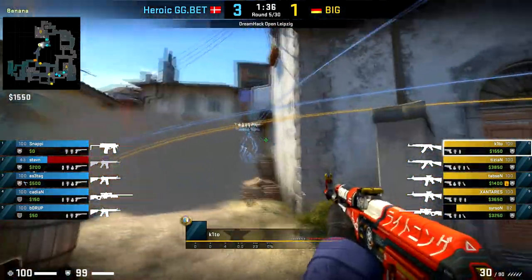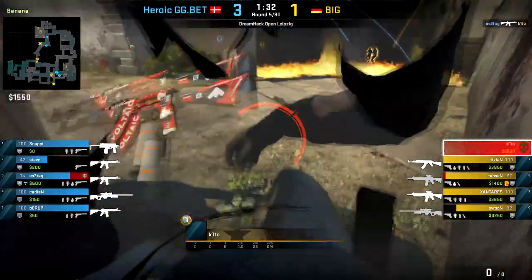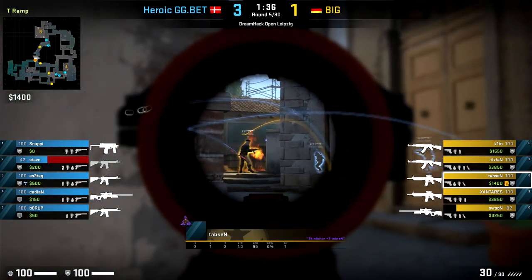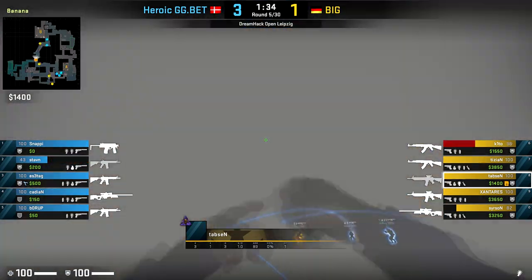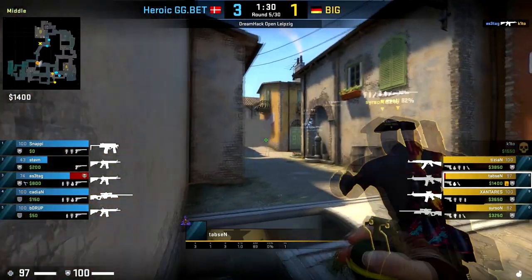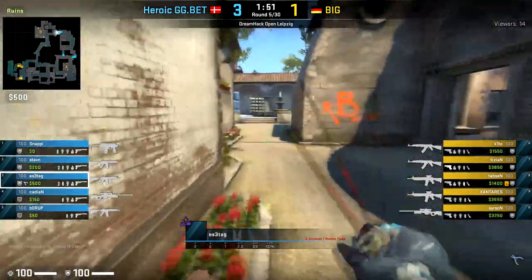This is where the lack of practice with this five-man roster might cost BIG, because Keto ends up going in alone without much support. Even though Tabsen eventually arrives with a flashbang to try to help his teammate, it's just too little too late, and Keto goes down all by his lonesome.